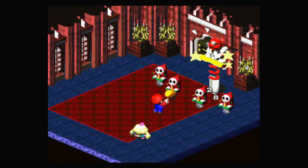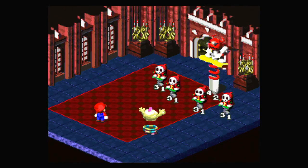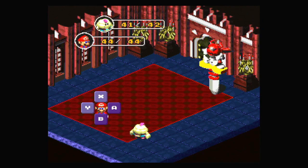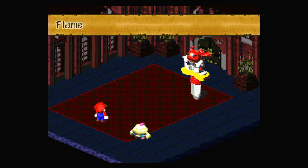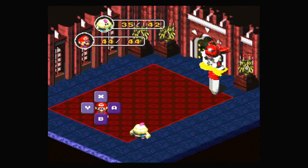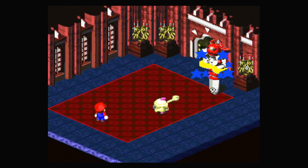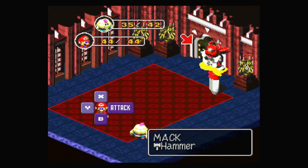We probably want to focus on Mac. With Mallow we want to use Thunderbolt, which will take out all the Shy Guys. Mac is stunned because of the Lightning Bolt. I believe Mac also uses fire-based attacks — fairly strong attacks from Mac. Stunning him is pretty good; we can just keep attacking him normally. He will actually revive his Shy Guys to attack for him. We just keep attacking with regular attacks with Mario and Mallow until there are other enemies to hit with Thunderbolt, because being able to stun Mac is pretty good.